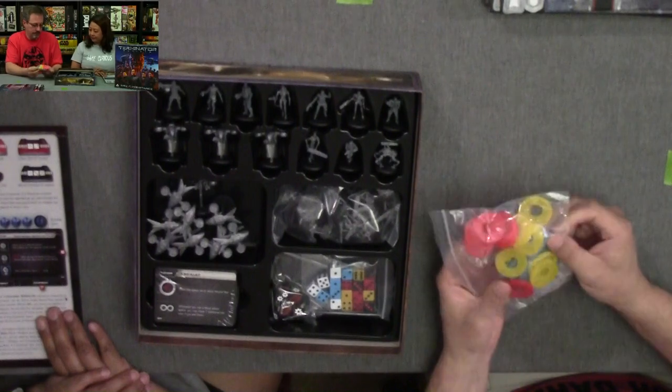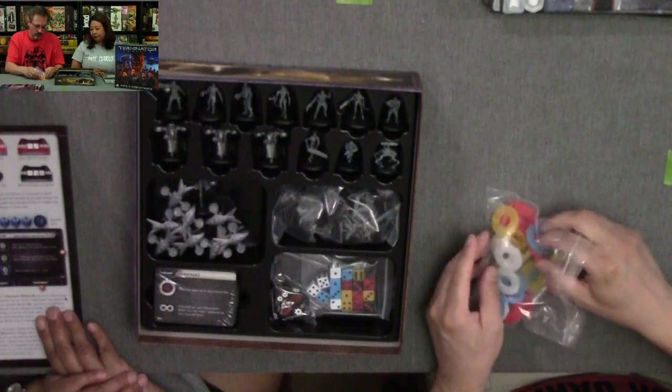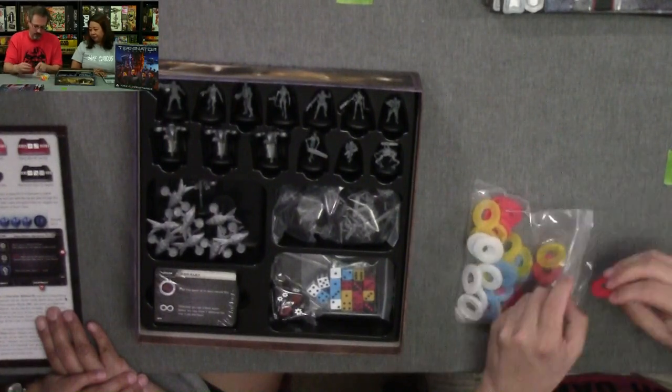The board's not bad — it's got a good thickness, about the thickness of the Zombicide side board. You can color-code the bases on the bottom for your different units.